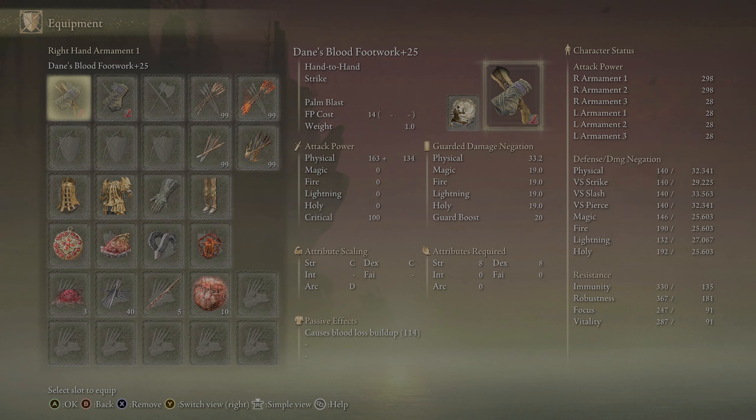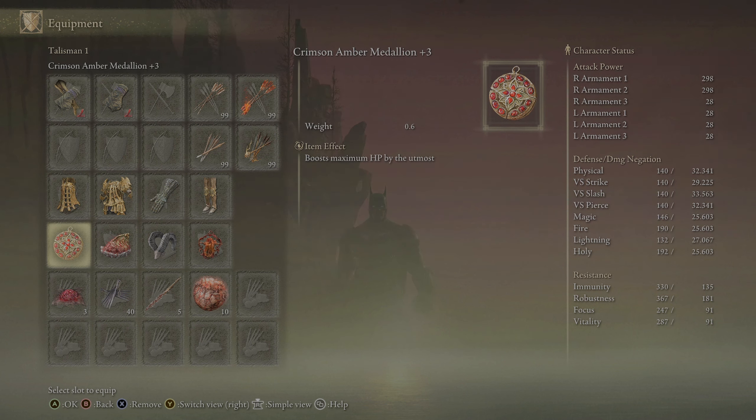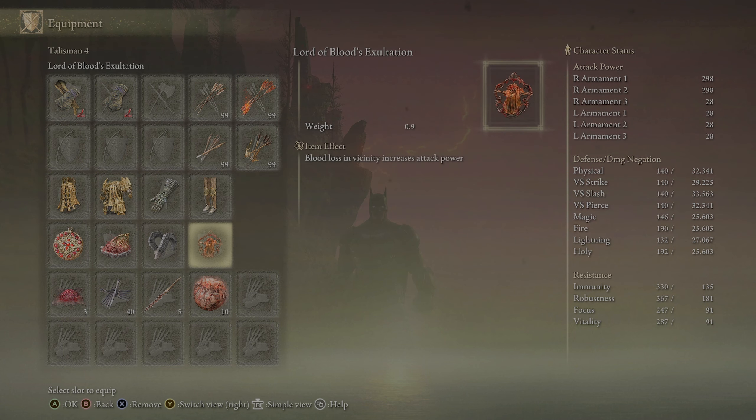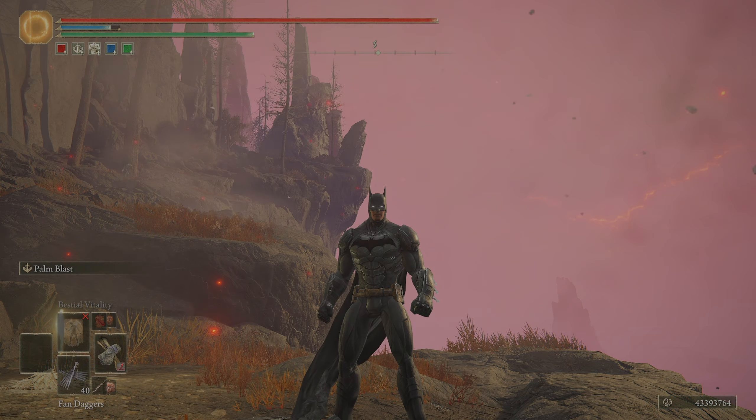Although the bleed builds are quite weak — I've got 298 AR, which isn't the greatest. For medallions, we're going to be using the Crimson Amber 3, Shard of Alexander for Palm Blast, Bull-Goat's to make up some poise because the Malformed Dragon set is really weak — the damage negation is really poor — and then the Lord of Blood's to try and get a boost on damage. So that is the build.